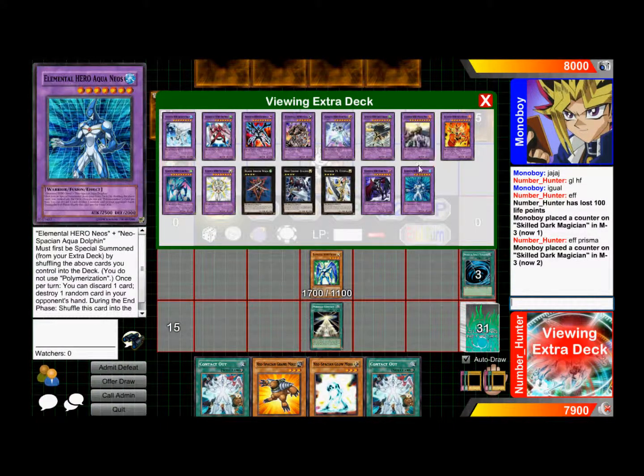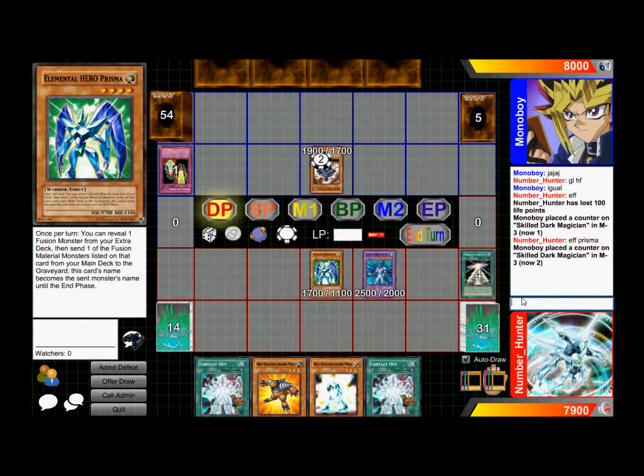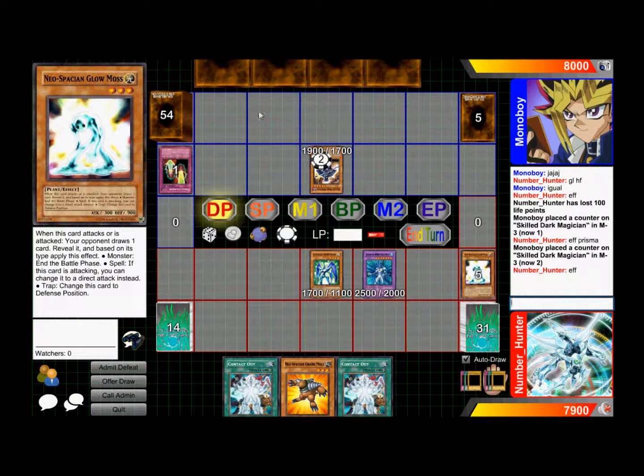Let's go with that guy. Use its effect — pitch my Goal Moss, target this guy, destroy. Come on, let's see what it is.